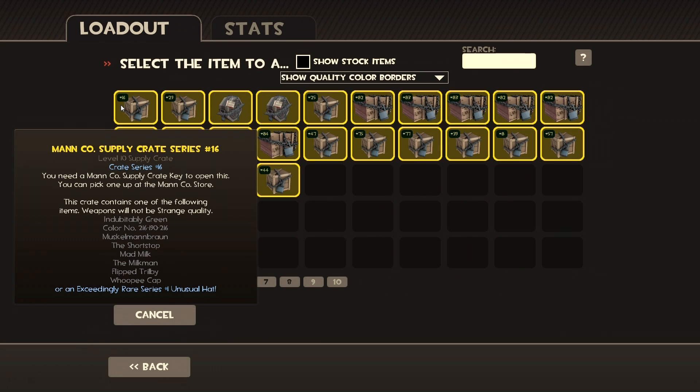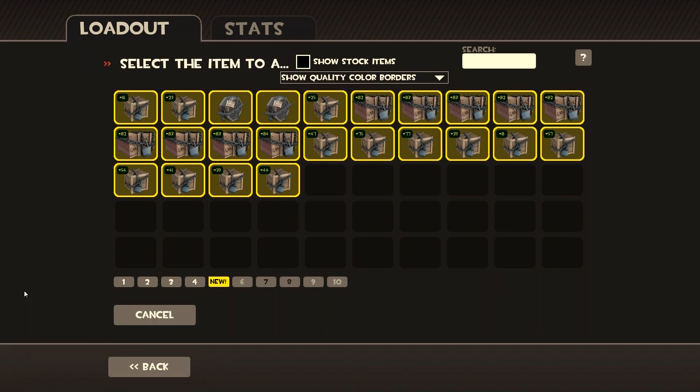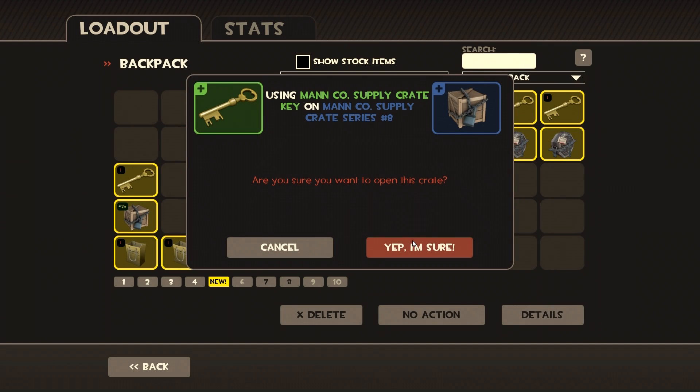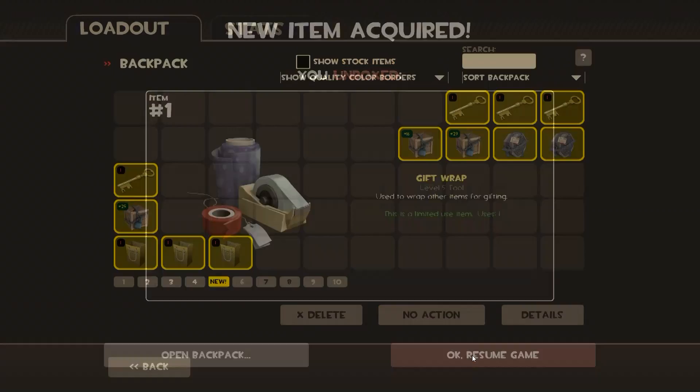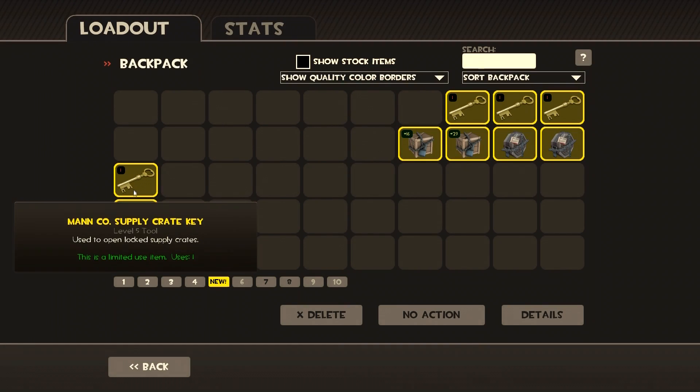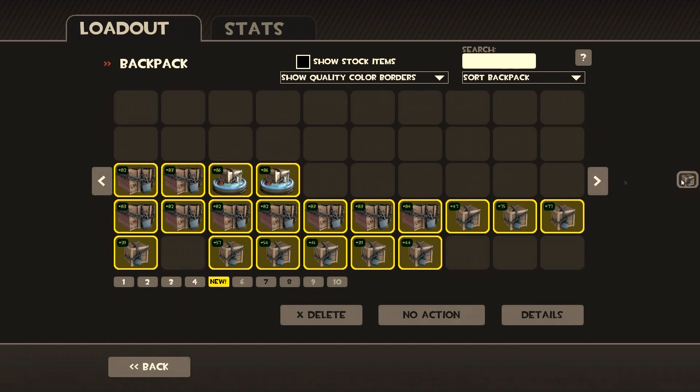I don't want a color that's the same one I just opened. Let's do crate series number 8 instead. We got a gift wrap — probably a mistake, I'm not really happy about that. We're not going to use one of these. I definitely don't want crate 16, so I'll throw it to the back so it doesn't even show up.